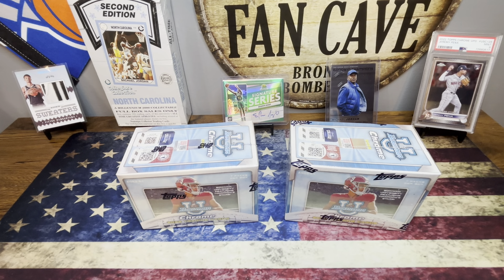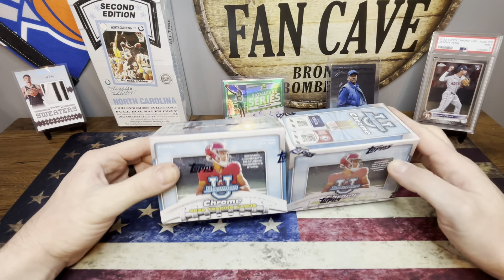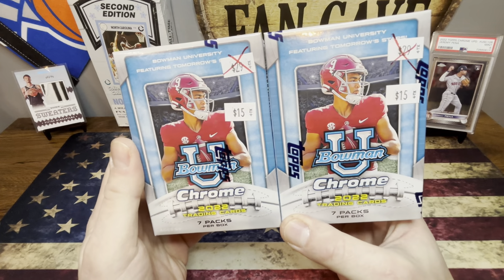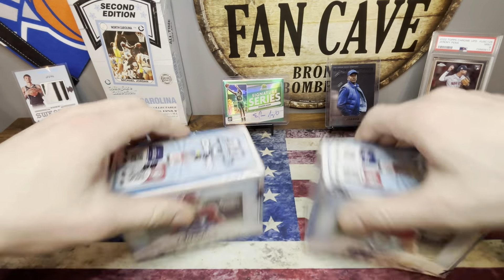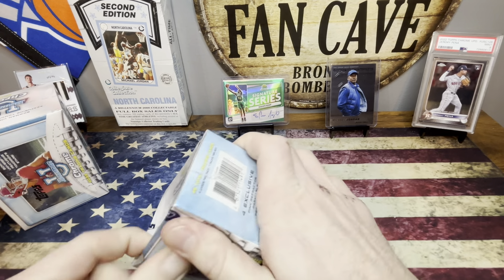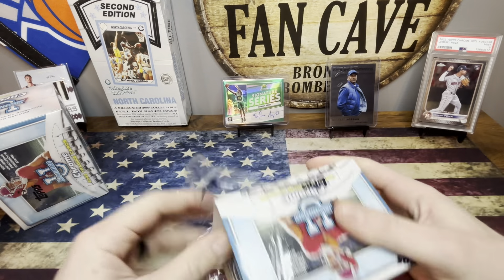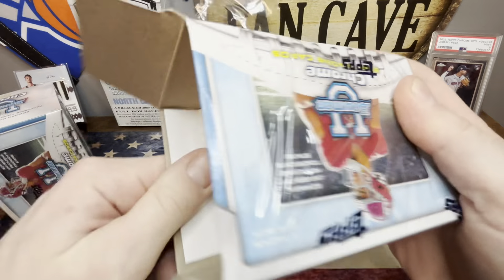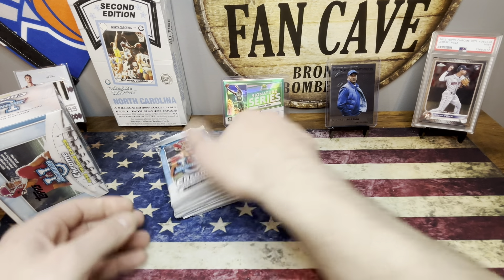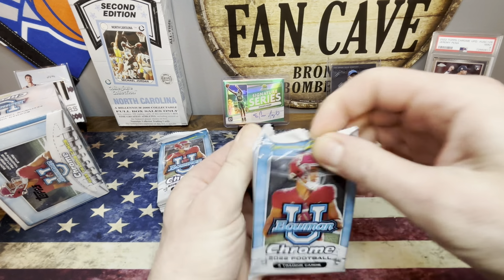What is going on, you guys? Welcome back to Dad Cave Breaks! We've got a little something we've never done yet on this channel — 2022 Bowman U Chrome. Got these at my local card shop for 15 bucks a pop. Where are you gonna find these for 15 bucks? Not at a store, that's for sure. We've got seven packs — one, two, three, four, five, six, seven. This is box number one. Hope everybody's having a wonderful day!